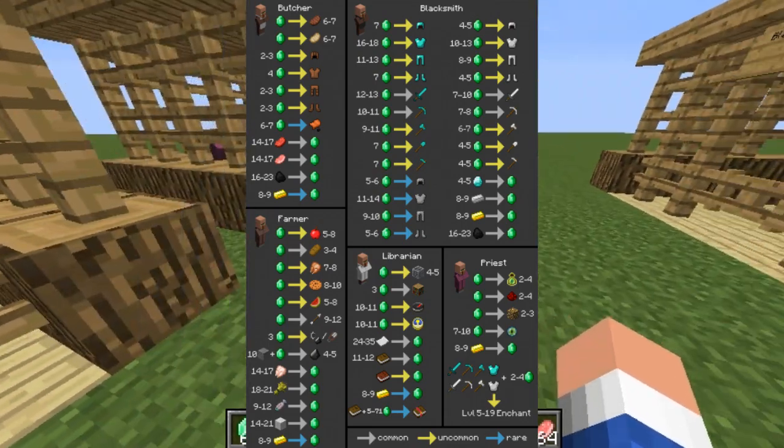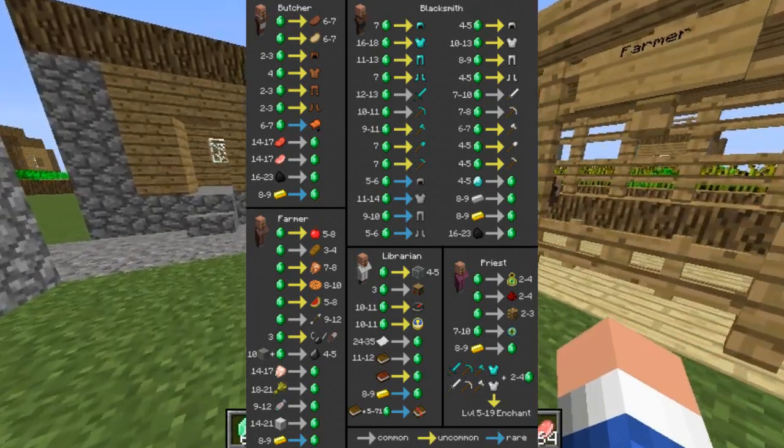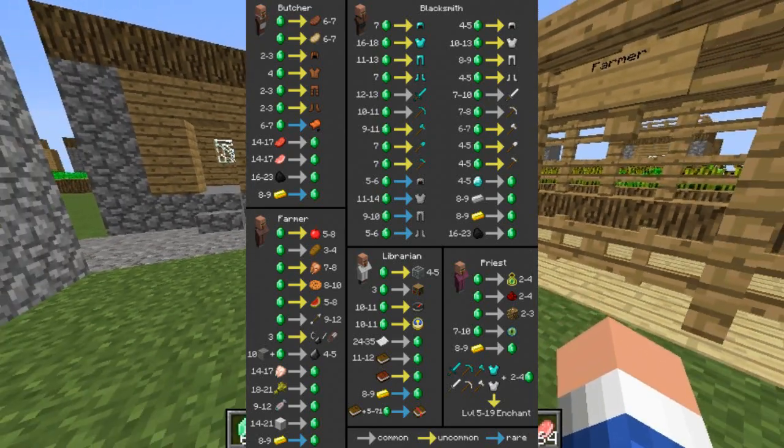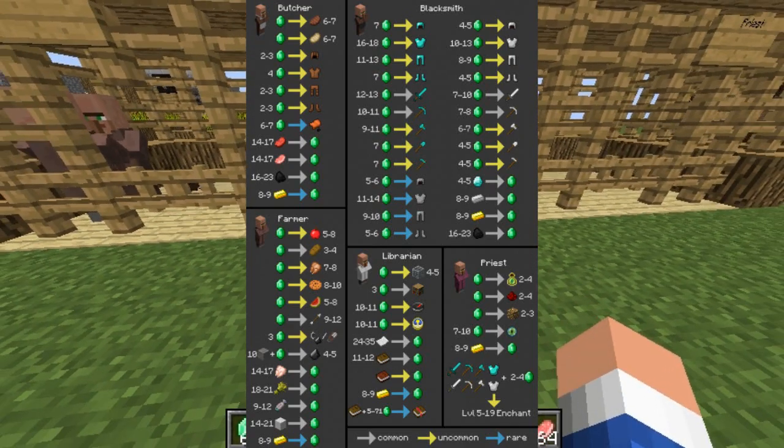For the Blacksmith, he will give you armor and emeralds if you give him diamond, iron, gold, or coal. For the Butcher, if you give him an emerald he'll give you either food, some leather armor, or a saddle. And if you give him food, coal, or gold, he'll give you an emerald.